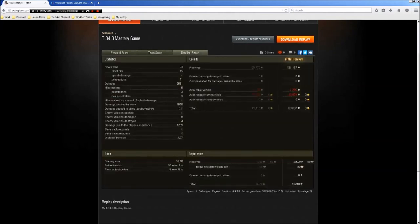We fired 23 shots, only hit with 15, and penetrated with 11, causing 3,561 damage all up. We received 6 hits — 3 penetrated and 3 were bounces. Damage blocked by armour was 1,000. You don't tend to block a lot of damage in this tank; if you get into the right spot and use your turret armour which is 190mm, you can do quite well. We damaged 9 enemy vehicles, destroyed 4, got 1,259 assistance damage, and travelled 2.97km. The profit was 89,807. This was during a x5 event — we got 2,002 base experience, which is pretty good, and the x5 multiplier brought it to 10,000, which was brilliant.